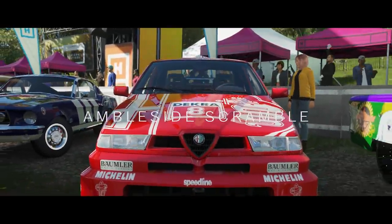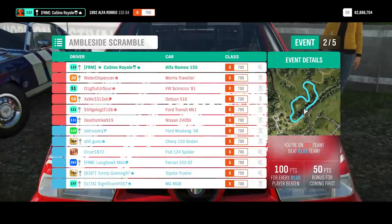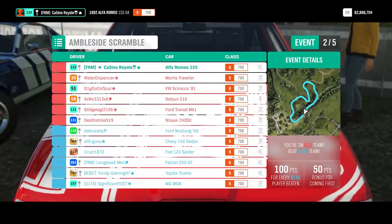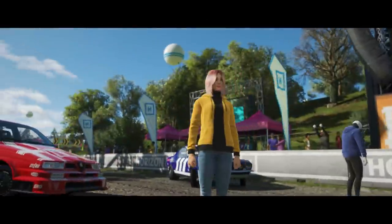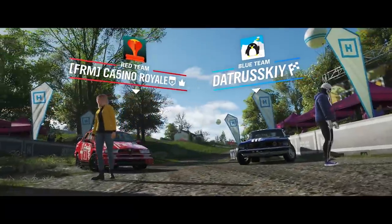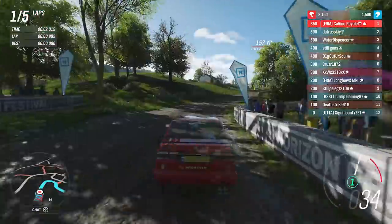We head off-road to the Ambleside Scramble next. I should be good here — I really hope so. We start on pole as well. I don't know how many vehicles are going to be all-wheel drive. On the tarmac races it won't make a huge difference with B-class cars like these. Here though, the Alfa should be in a good place. We saw how well it handled — it's all-wheel drive and the tyres are equal.